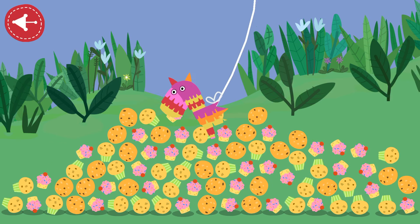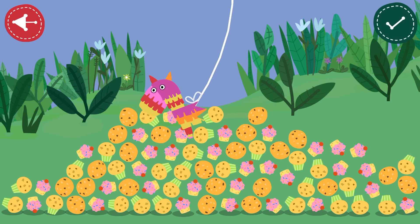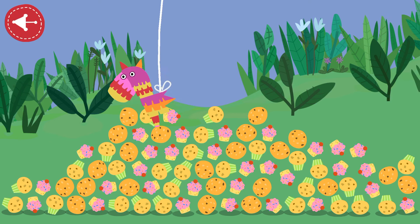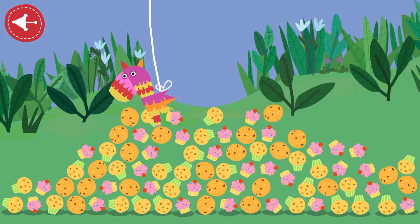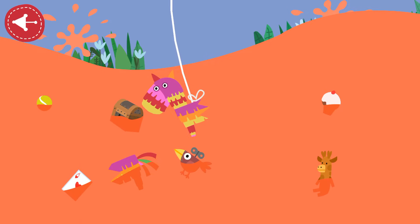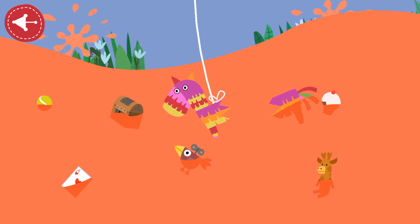When you've finished playing with the cakes, tap the green button! And what every party needs is... Magic jelly! Jelly flood! When you've finished playing in the jelly, tap the green button!